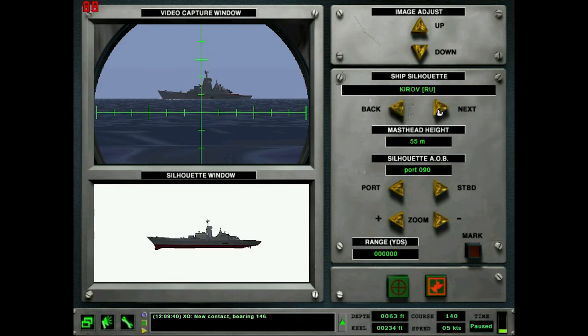Kirov — or Kirof if you want to pronounce it more correctly. This gives us the silhouette window down here, and this is what we're going to use to match up to what we see up here to employ trigonometry. So, do we want to do range or course first? Let's do course first.